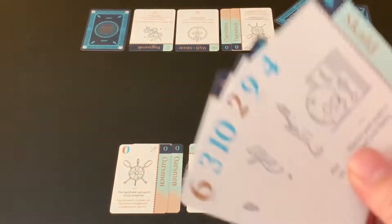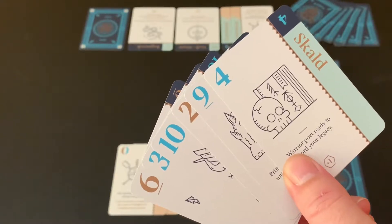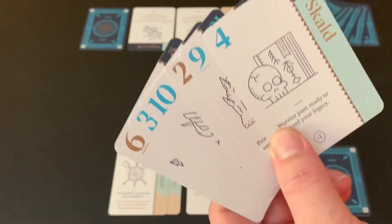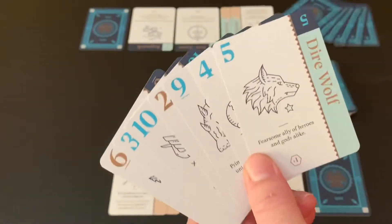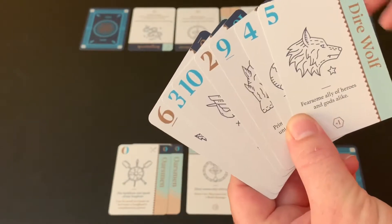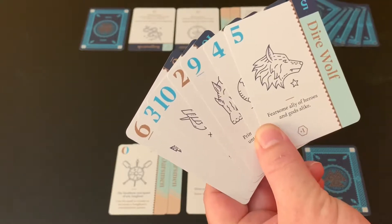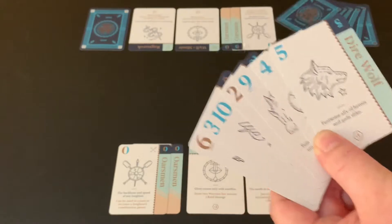The very first thing you do each turn is your draw phase. Players can draw between one and up to three cards, but you can only have a max hand size of seven. Since I was dealt a hand of six, I'm only going to draw one card to reach a full hand of seven. In future rounds, as I build longboats and play more cards, I'll draw up to three to get back as close to seven as possible.